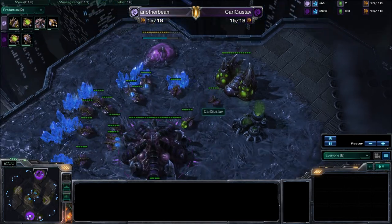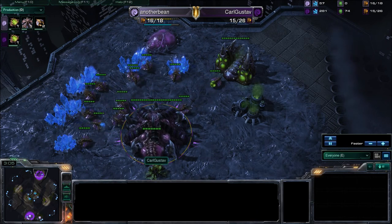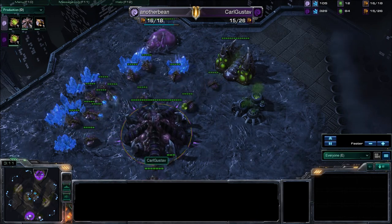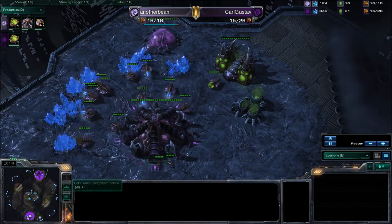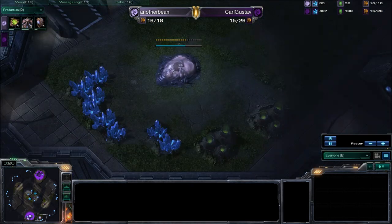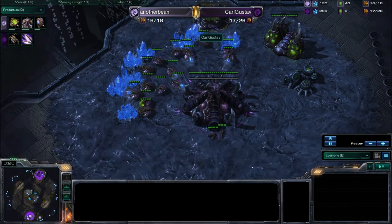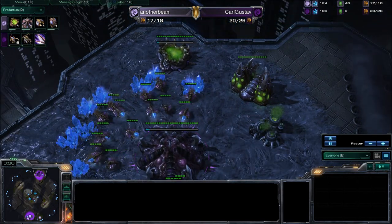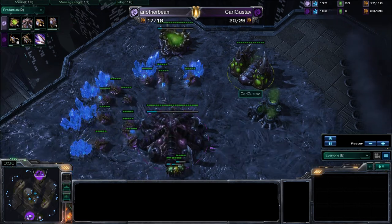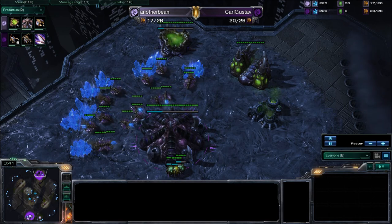I like this sort of matchup, because when one chooses to fast expand and the other chooses to go Speedlings, it becomes a race. If the person on the Speedling build can't do enough damage or stall them enough, they're just so far behind in the economy. Karl Gustav is doing Metabolic Boost straight up, and he's pulled all Drones off the gas, so it looks like it might be a Zergling speed aggression all-in.